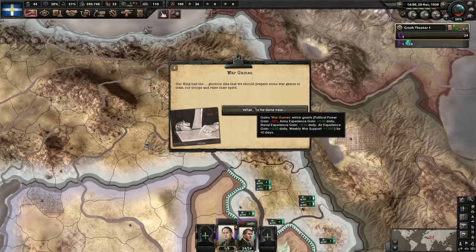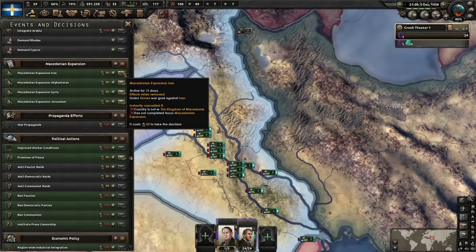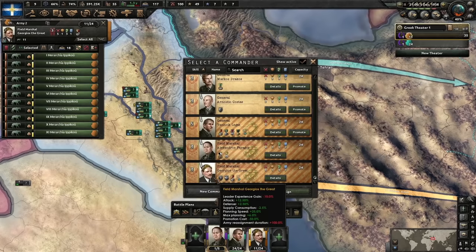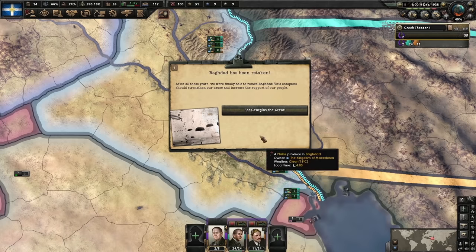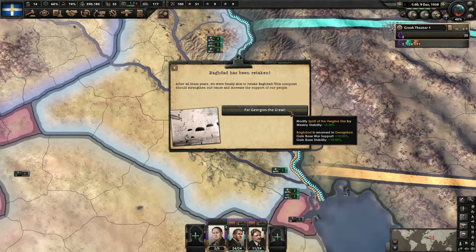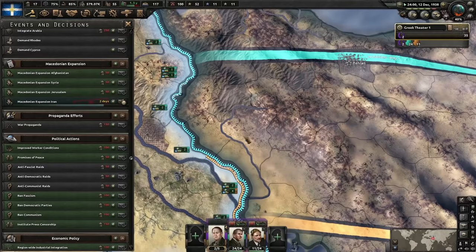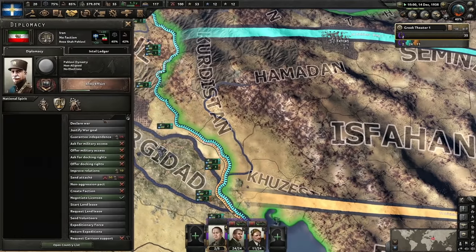Who's next? Iran — let's go. Deploy some divisions. Our leader seems to think he's good enough to be an actual field marshal — let's give him a test run. After all these years we were finally able to retake Baghdad. The conquest should strengthen our cause and increase the support of our people for Georgios the Great. Baghdad will now be referred to as 'Georgiodad.' Cool.